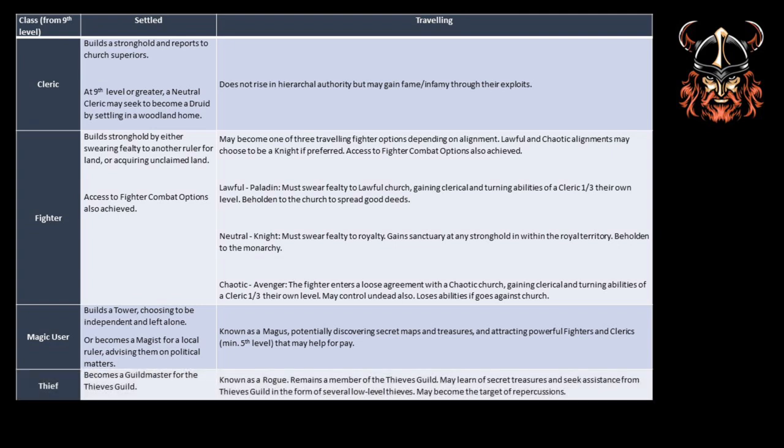When thieves settle, they become a guildmaster of a local thieves' guild and may be first to know about unique adventures that need sorting. A travelling thief is known as a rogue, and although they may not become a guildmaster straight away, they may establish a branch of the guild elsewhere with the permission of the guildmaster general. Of course, in your campaign the rogue may go completely rogue, causing inter-guild issues. Sounds like great potential for fun.